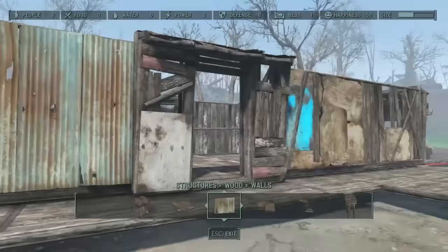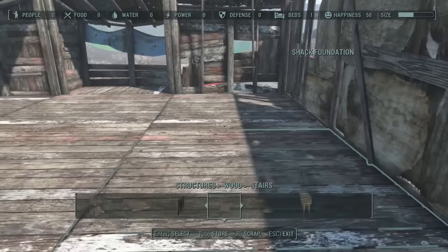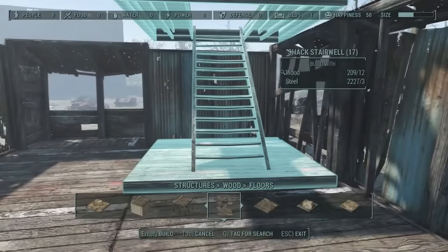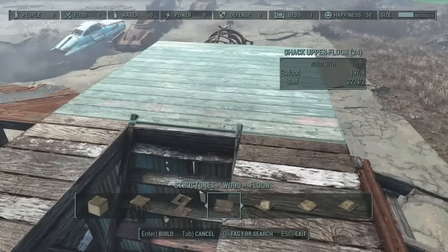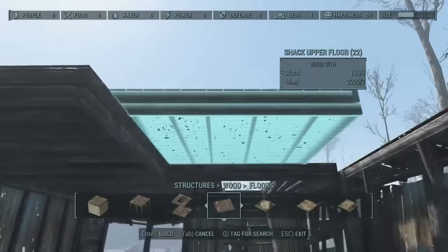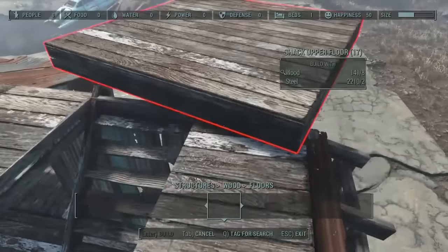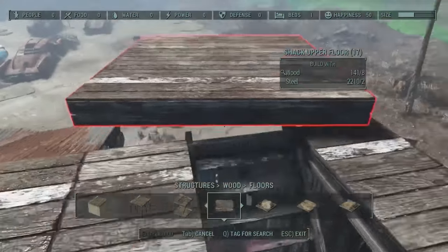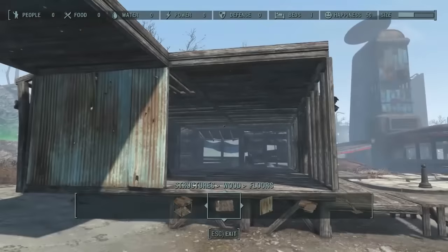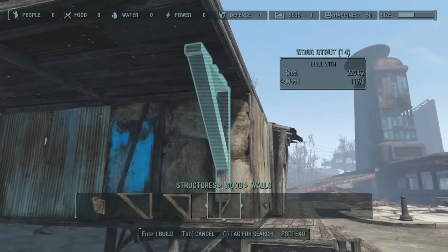As long as it looks fine it works fine, doesn't really matter. The ground floor shape is sorted - I'm just working out where to put the stairs, so I had to remove that section and put the stairs in. I've got to add an extra floor and I'll start putting the roofs on. I use shack upper floors - I've watched a few building videos and was recommended to use those.